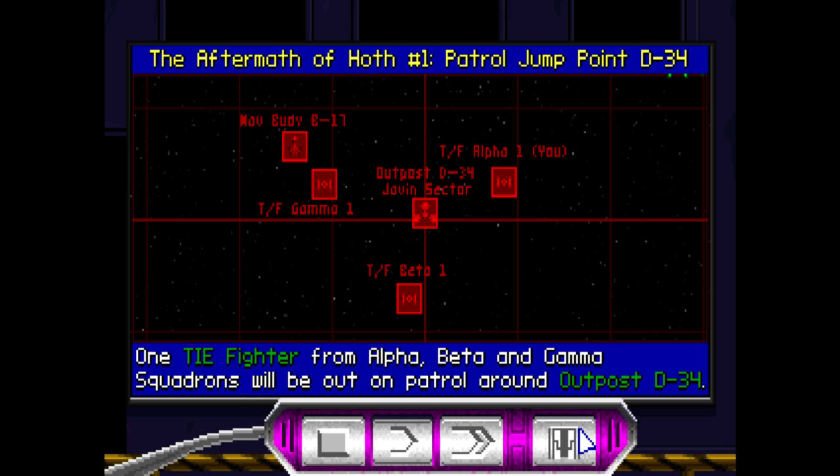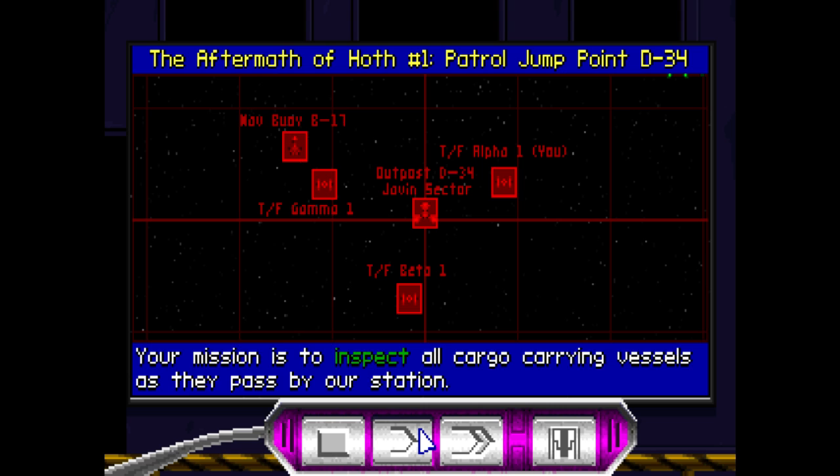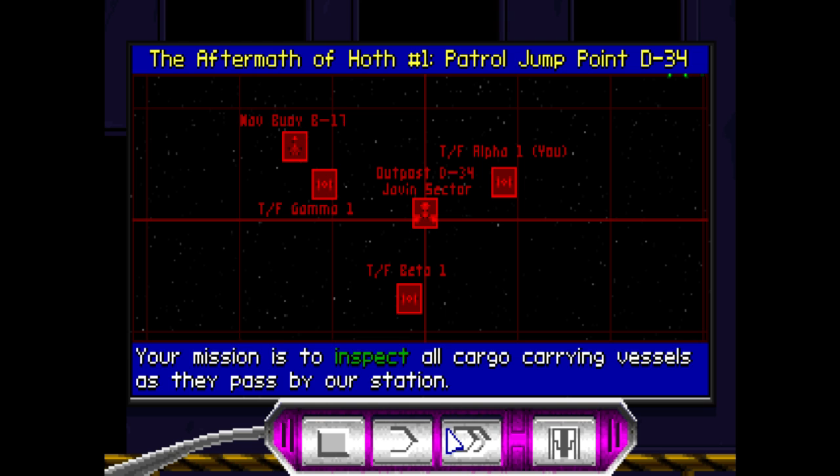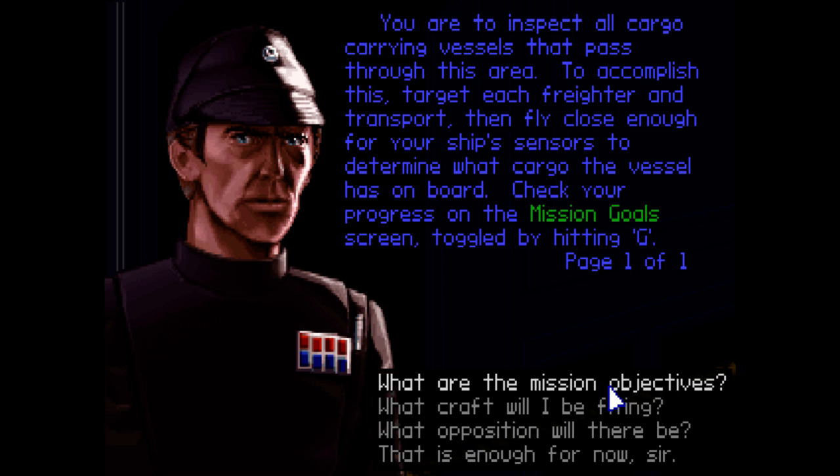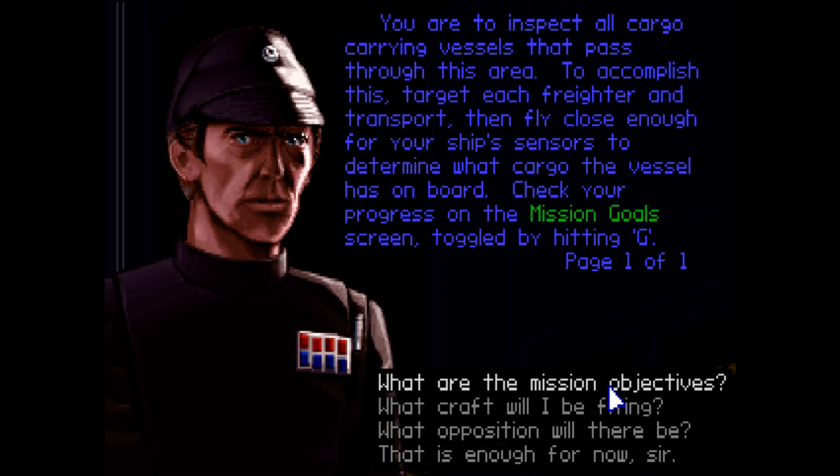Three TIE Fighters patrolling around D34 — pretty great assignment, everybody. Got some disguised transports. And you can ask your flight officer questions, too. All cargo-carrying vessels that pass through this area — you need to accomplish this. You can target one ship at a time; if you fly near a ship you've targeted, you automatically scan and inspect them. Oh, that's actually helpful. Mission goals — G. That's a shortcut I didn't remember.